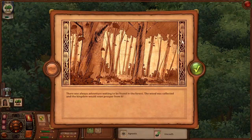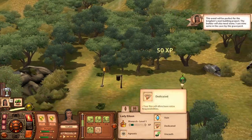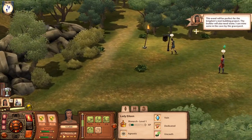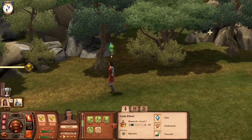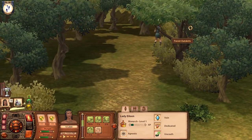Let's collect wood. The game narrates: there was always adventure waiting to be found in the forest — the wood was collected and the kingdom would soon prosper from it. Fantastic! So we collected some wood. Now we have to go collect some stone from the graveyard. Oh, she's limping away — she finally got up. It kind of looks like she's walking on a peg leg the way she's limping, and then she just disappeared.